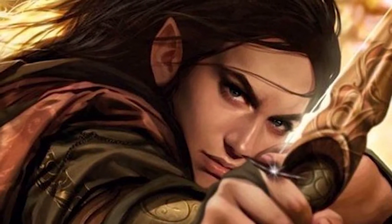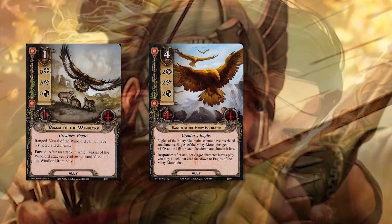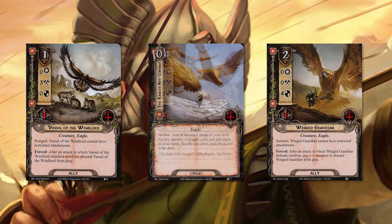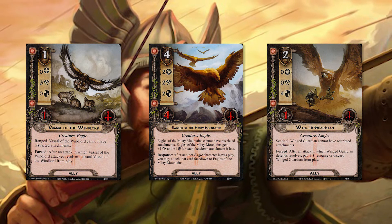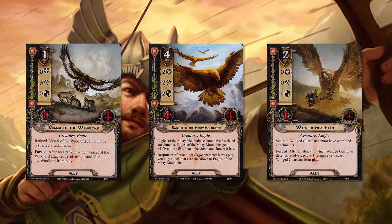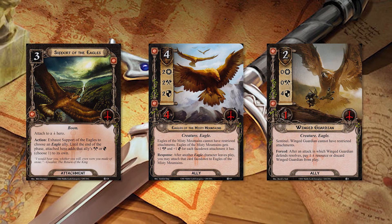There is a sub-theme in this deck centered around eagles. There are three copies of Eagles of the Misty Mountains and a smattering of other eagle cards — the Vassal of the Windlord, Winged Guardian, Descendant of Thrawn Dor, and so on — plus three copies of The Eagles Are Coming to help you fetch them. If you can get Eagles of the Misty Mountains out by turn one, which thanks to Hirgon is possible, you can quickly have a hilariously strong ally as your other eagle allies come in and out of play, adding to his stat-boosting ability. Pretty soon you can have an eagle defending for six, attacking for six. You can even throw Support of the Eagles on another tactics hero — maybe not even one of your own — to let other people enjoy the boosted stats of your big eagle.